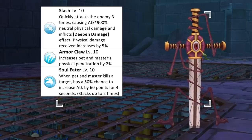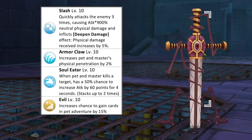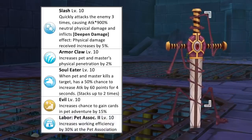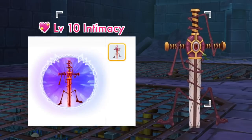This attack buff can stack up to 2 times. Sending Mistletaine to pet adventure will increase the chance of getting cards by 15% at max skill level. As for pet labor, it is best to assign it at the Pet Association for plus 30% working efficiency. This is how a Mistletaine with level 10 intimacy will look like.